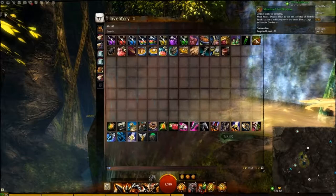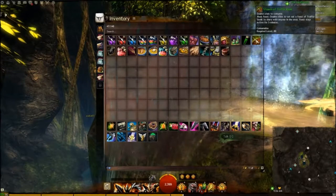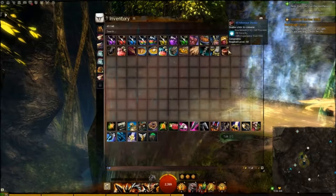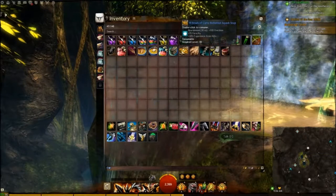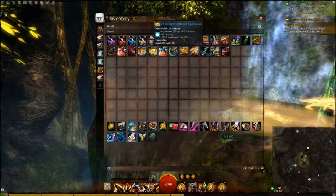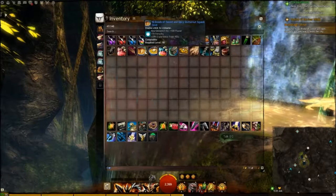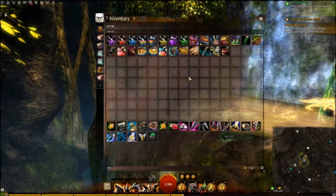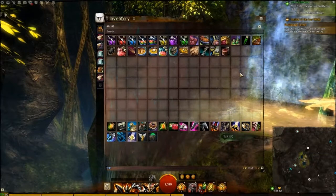Some other foods I keep - I like to keep Feasts of Truffle Steak. I don't keep the actual plates because if I need to put down a plate it means the whole team is lacking, so I like to buff the whole team just with a full feast. The Minotaur Steak is really cheap and good - a little bit less than the Carry Butternut Squash Soup. Same line as the Butternut Squash, and then we have Sweetened Spicy Butternut Squash which gives power and ferocity. These are your general items you choose between to keep that power up and to keep you hitting a lot harder.